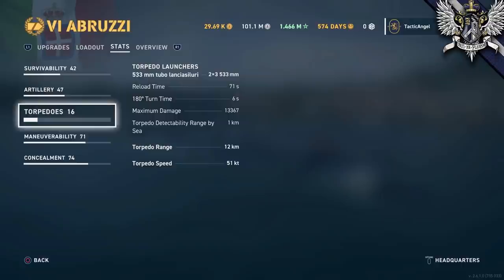Luigi does have torpedoes, and they come in the form of one triple launcher on each side. The Abruzzi's torpedoes are interesting because at 51 knots they're easily the slowest torpedoes at tier 6, and they may actually be the second slowest torpedoes in the overall game, but they do have an incredible 12km range. Contrary to popular belief, they will actually reach their maximum range before the end of the game, and by that point with just a 71-second reload you'll probably be ready to shoot another salvo. If you do manage to hit something, then you're probably a witch — or using these correctly as area denial weapons, shooting them into capture areas where you expect your enemies to congregate. They have a below-average damage of just 13,300, but they can be useful if you play this really smart, and at extremely short ranges the speed of the torpedo isn't all that important.